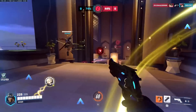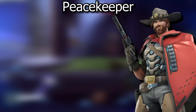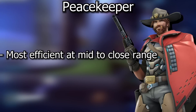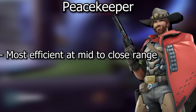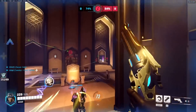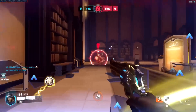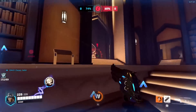Let's talk about his kit and give you tips and tricks on every aspect of it. His Peacekeeper is going to be his primary weapon, and it's going to be most efficient from that mid to close range. Yes, it did get a range buff, but still, you're not going to be sniping people across the map with it, nor do you want to challenge characters with very long effective range like Widow or Hanzo from max distance.